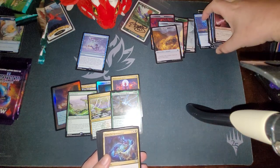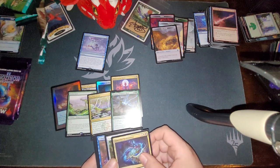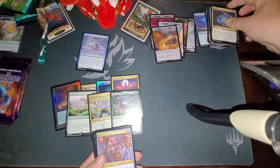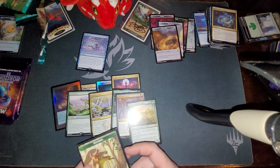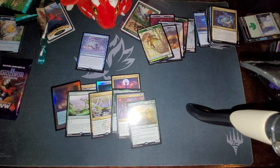A foil rare and a foil fetch — yeah, no. A Shardless Agent in our reprint slot. Bulk rare, but I'm not going to complain. Plus a damaged Squirrel token — oh well, at least it's just the token. Shardless Agent at one point was really, really high value and saw a whole crap ton of play.